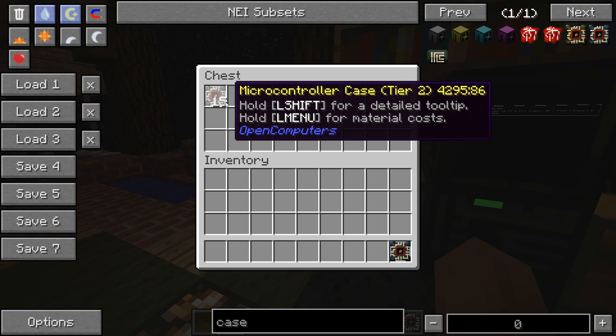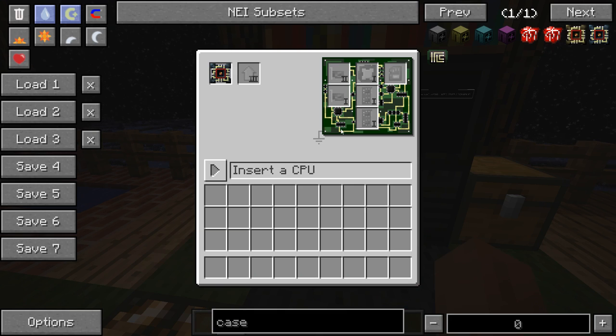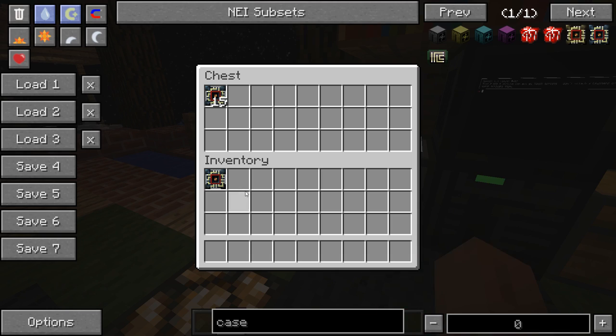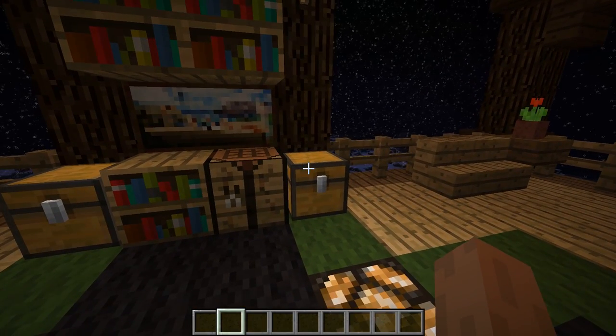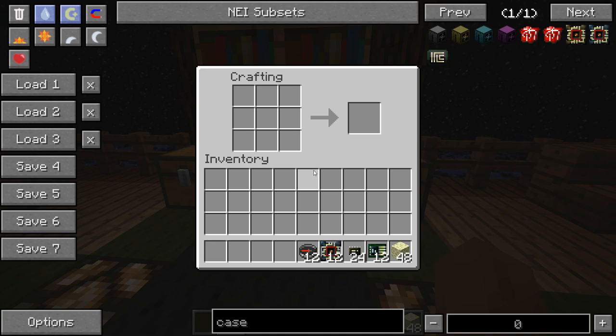It's not the tier 2 microcontroller — that is a thing though. As you can see, it takes a tier 2 card now, so bundled redstone is a thing. It also allows wireless networking. It's limited to a complexity of 5, so that should regulate it quite nicely.